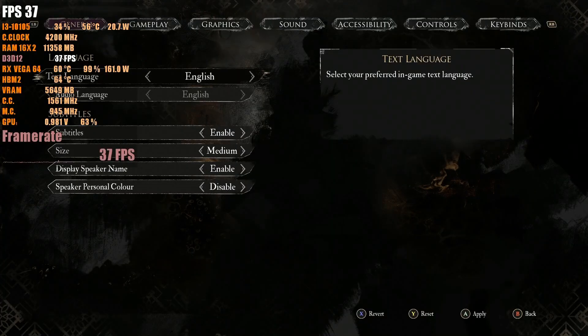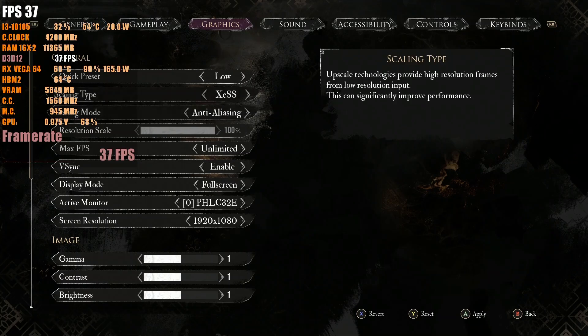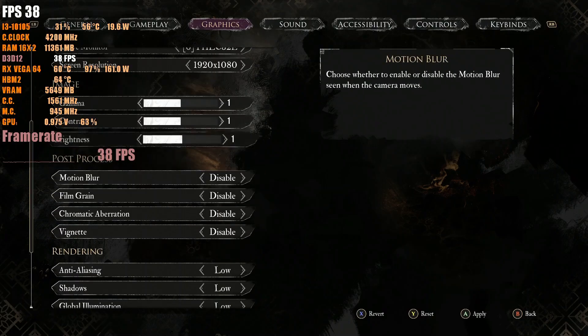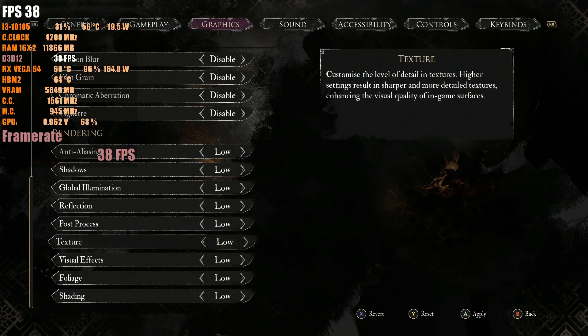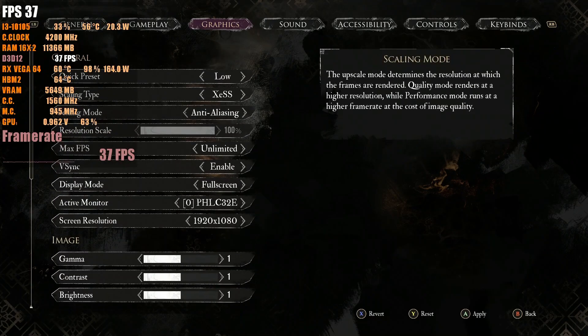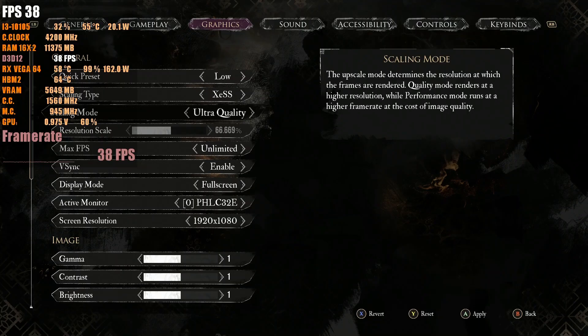We're running at 1080p on the low preset with no anti-aliasing, which is basically native 1080p. This is not recommended here — the stated minimum requirement of a GTX 1060 at 1080p is misleading. You need to use some upscaling for this, and unfortunately this game only has DLSS and XESS. We're going to drop down to ultra quality plus because I'm getting about 36 frames per second at 1080p low native.